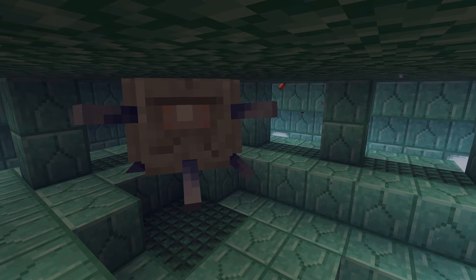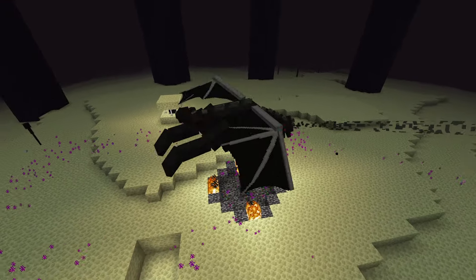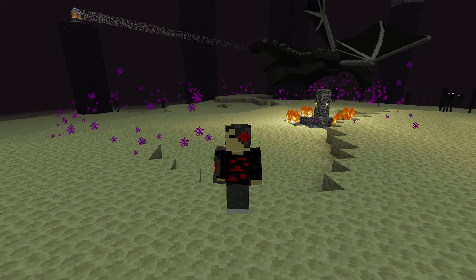The Ender Dragon. Unlike the Elder Guardian, the Ender Dragon is actually a good boss. Many consider it to be the final boss of Minecraft, but there's still much more to do after defeating it. The Ender Dragon drops a Dragon Egg and tons of XP, and overall the Ender Dragon is an amazing tier. It just wouldn't be Minecraft without it.